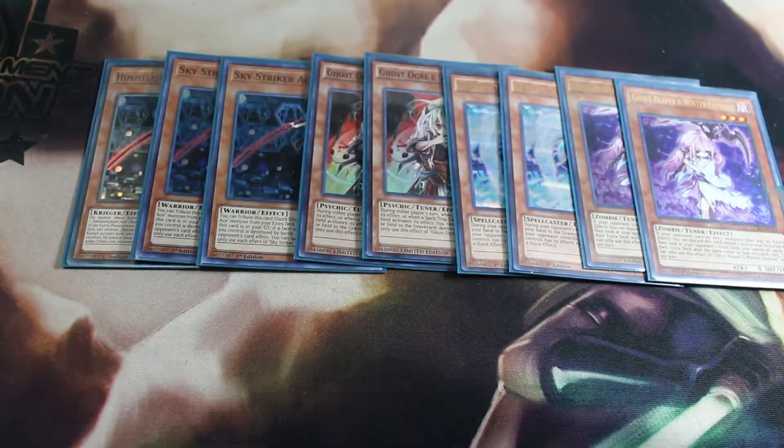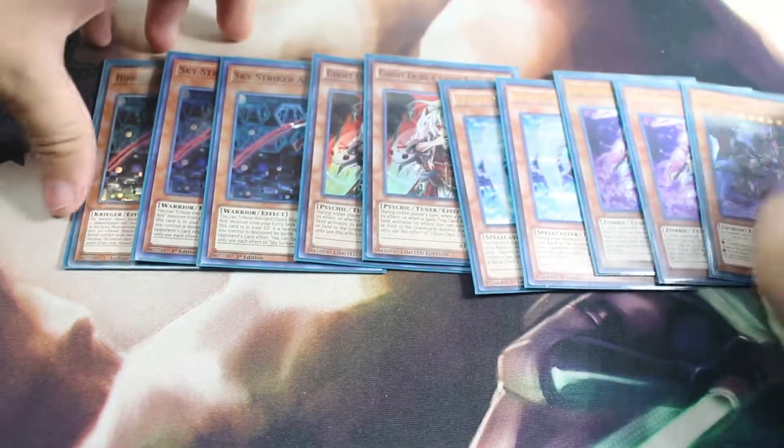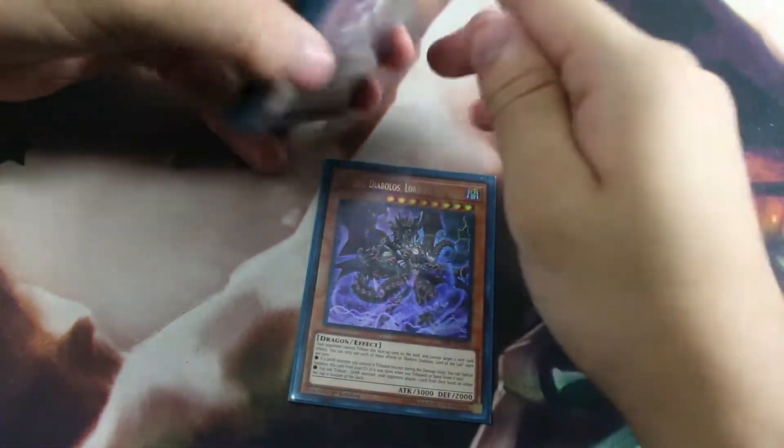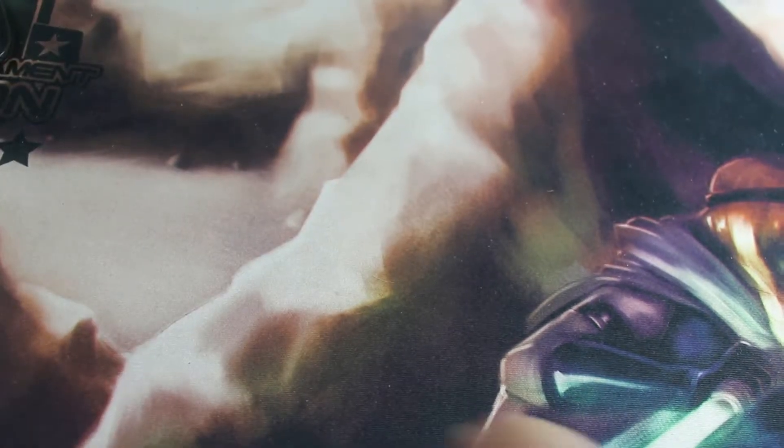Next, one Diabolos. Basically, this is the MVP. You want to see this card in your graveyard. The sad thing is I want to play Foolish Burial just to get this card out and also send a Raye. But I can't find space. Still, I really wanted to bring you the deck profile I used to get second place.